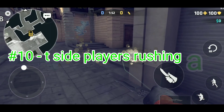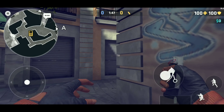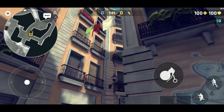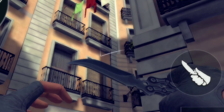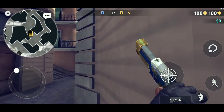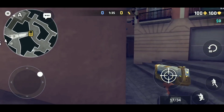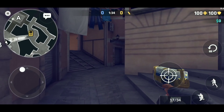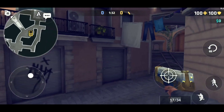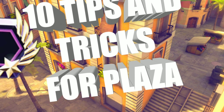Tip number ten is for T-side players rushing the A side. Smoke off A long so you can't be flanked, then get a flash bang out and hold your position — wait for it to pop and push through. That flash lands in a perfect spot to blind everyone in the area, including players behind the sign and players holding the left position.